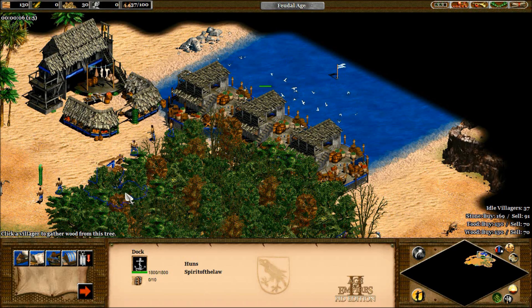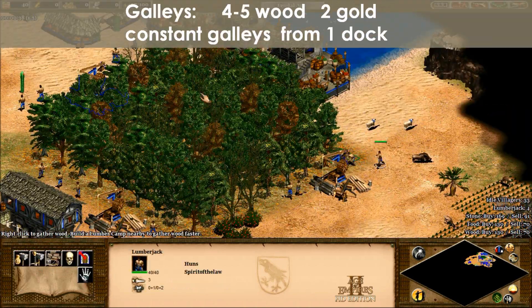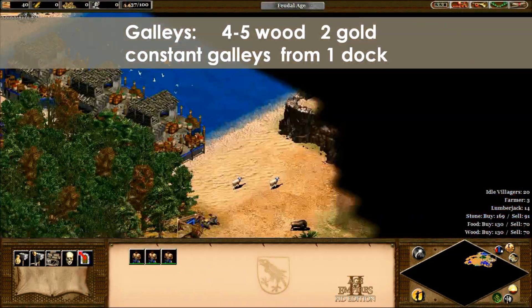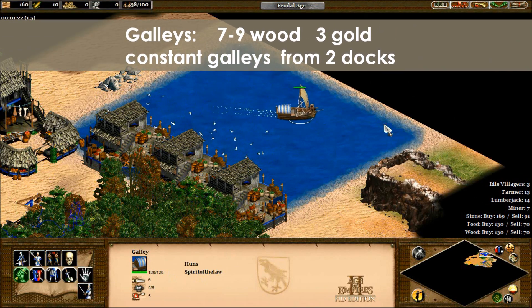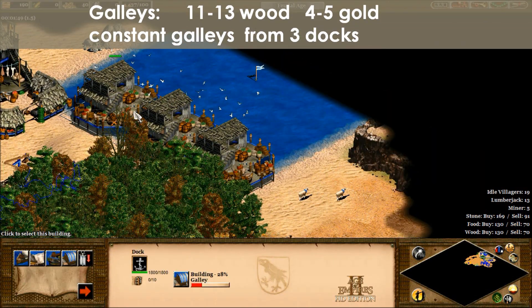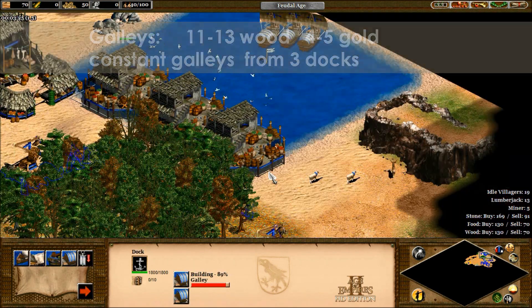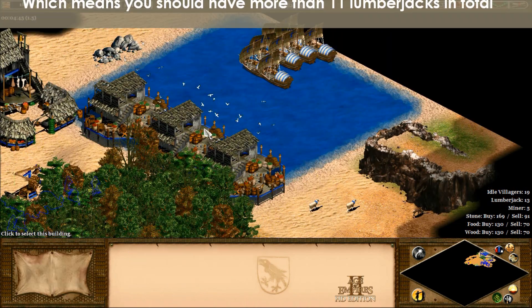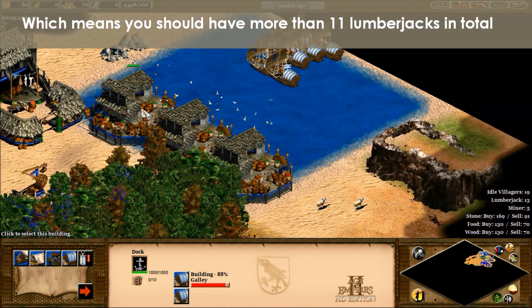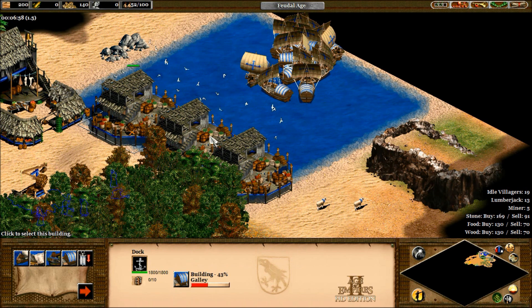Here's one everybody wants to know about — the galleys. Galleys take one minute to produce and cost 90 wood and 30 gold. Depending on your eco upgrades, that's between 3.5 to 4.2 lumberjacks per dock and 1.2 to 1.4 gold miners. For double docks, you need 7 to 9 lumberjacks and 3 miners should do it. For triple docks, you need 11 to 13 lumberjacks and 4 to 5 gold miners. If you're planning a galley rush with 3 docks, you're going to need wood for other things as well, so even after you get the double-bit axe you need 11 lumberjacks just to keep those docks working — and realistically probably 12 or 13.